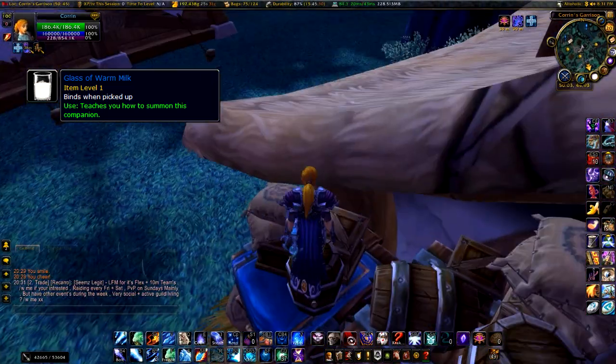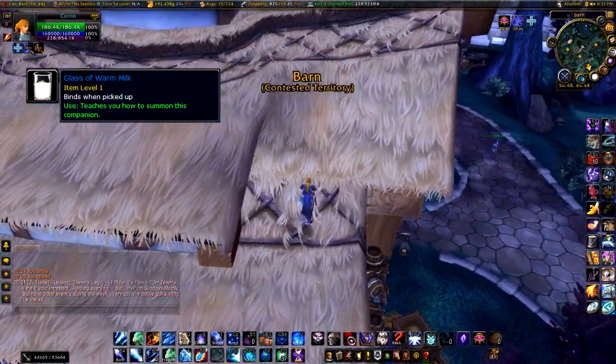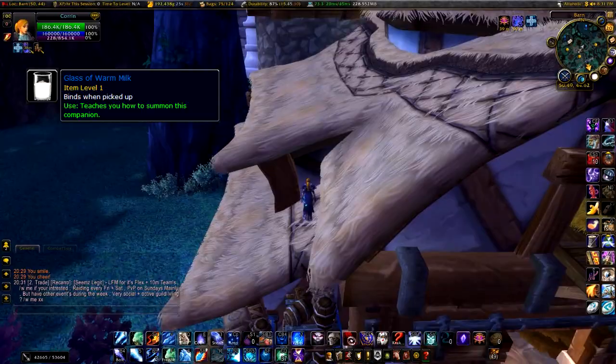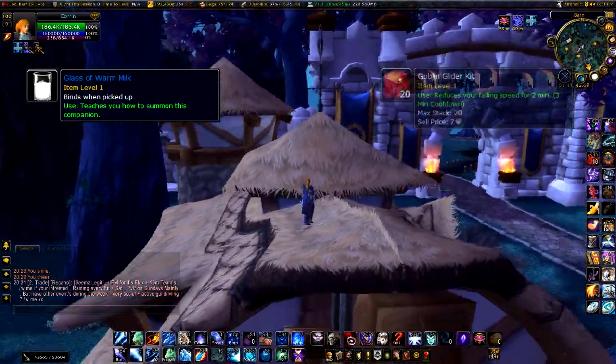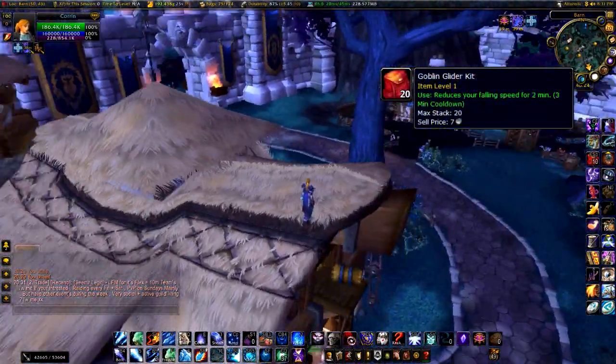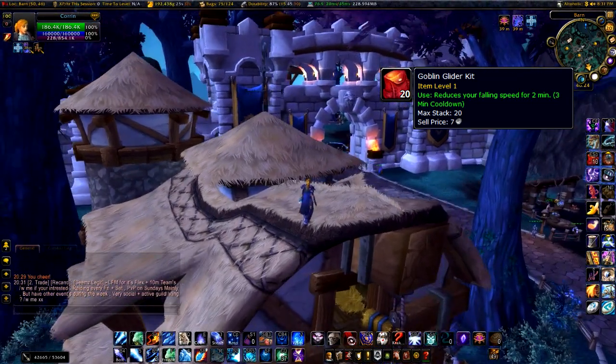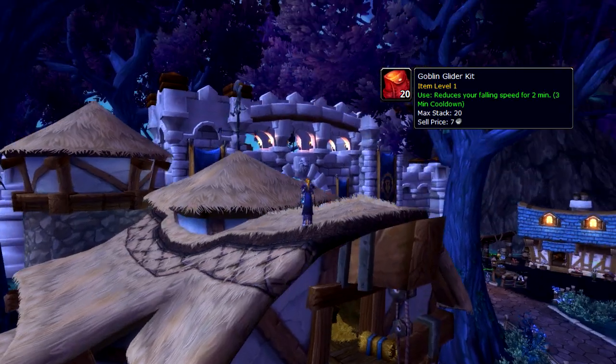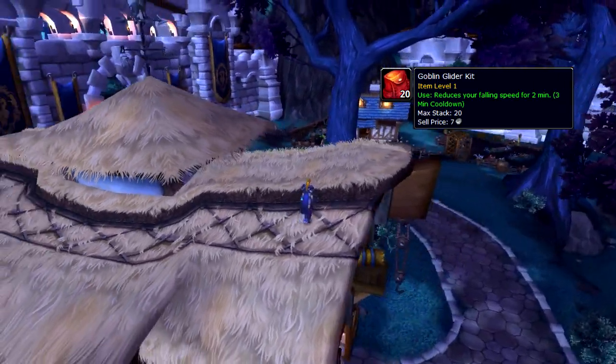You are going to need an item. If you're not an engineer you need a goblin glider, which if it's not built into your cloak, you can buy them now — they're just usable items, 3 minute cooldown, stacks of 20. I'll stick the tooltip up for you. So if you look in there now, you can see it's like a person-sized hole.